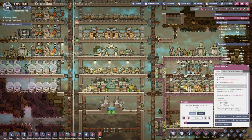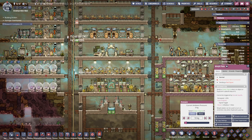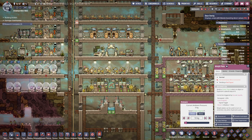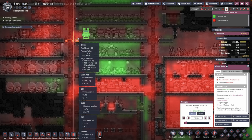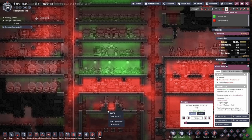In total, that took about eight dupes a full day of work. Not only have we cleared up all that junk off this weight plate, but if you compare it to the one below — all the debris right here — they are emitting minus 77 negative decor. But now all of that is contained right here.